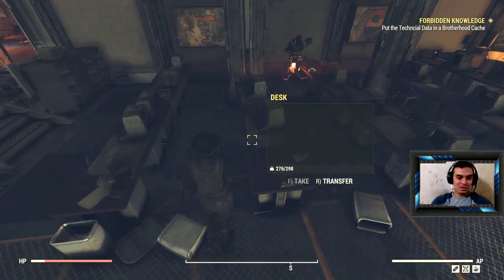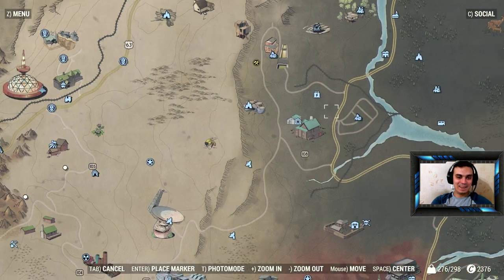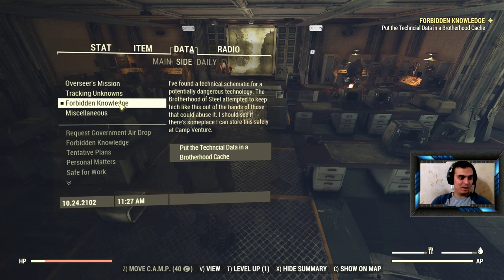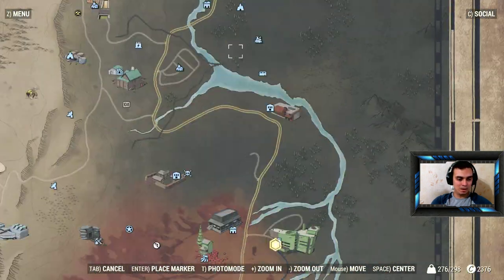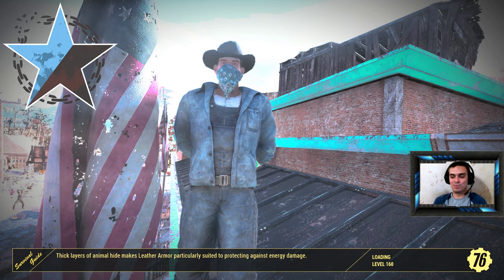So what you can do is pretty much instead of picking them all up at the same time, you pick up one, jump back, submit the quest, hold on — put in the technical data. Did I hit the limit or something? Okay, fine. We need to go to Camp Venture. That's probably the fifth technical data found there. You jump from one point to another and you get 400 XP.